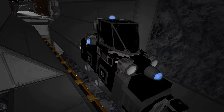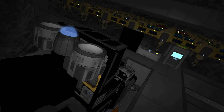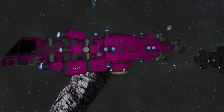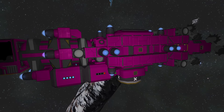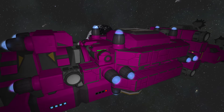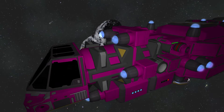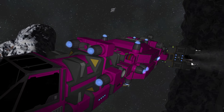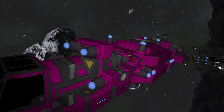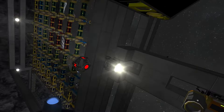So ore weighs more than ingots, meaning when it comes to a ship that you're carrying stuff with, it makes much more sense to carry ingots. The suggestion was to make large mining ships that have refineries in them so that as you mine, it turns your ore into ingots right away - actually less weight, which would be good for the kind of large mining ship I want to build that processes everything as it goes. So that's actually really cool that ingots weigh less.